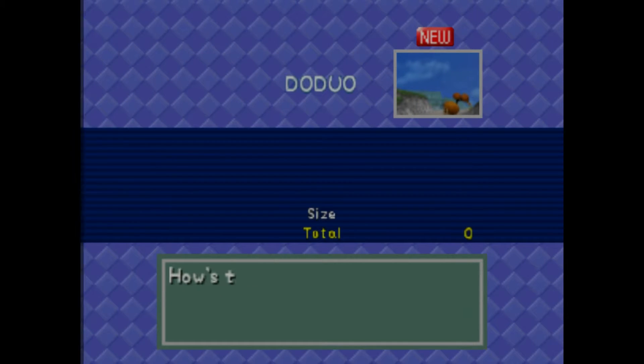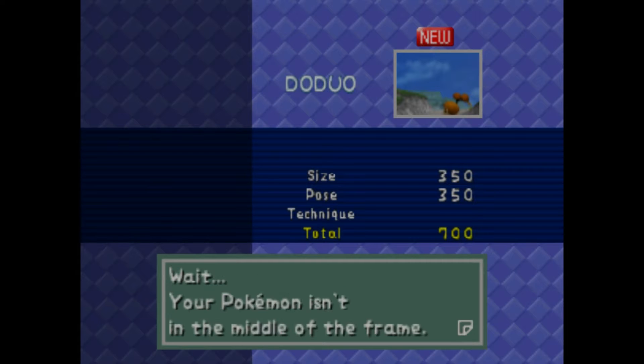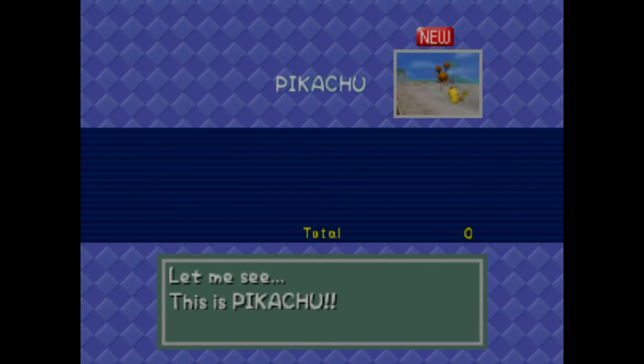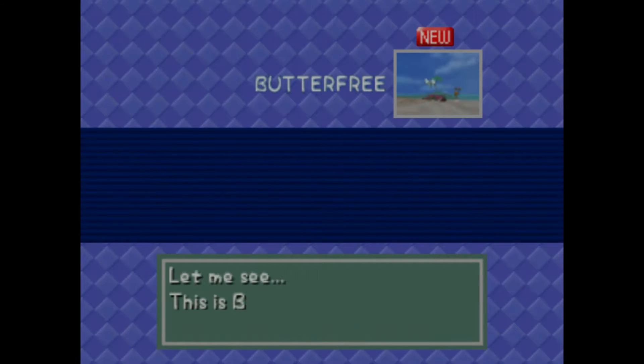Here's Doduo — how's the size? 350 points. We already got a better one before with the same technique. Because it's not in the center, we don't get double points. And Pikachu here — 310 points. We can get a much better picture of Pikachu once we get the apple. He's not even in the center because we wanted to go to controls and change them.